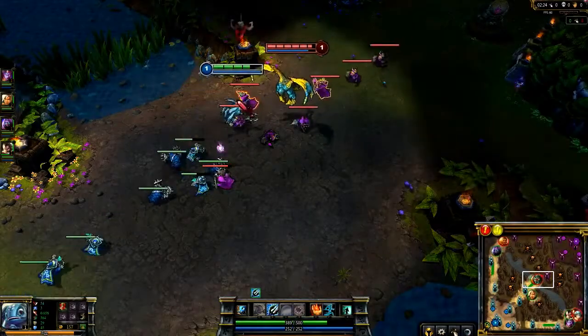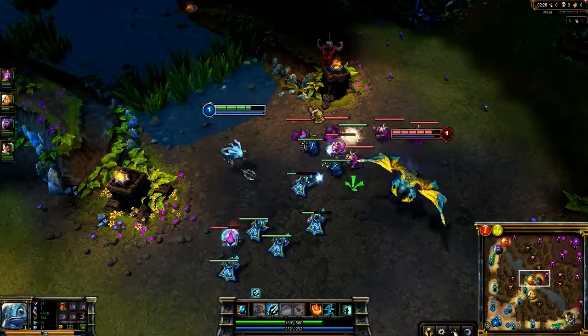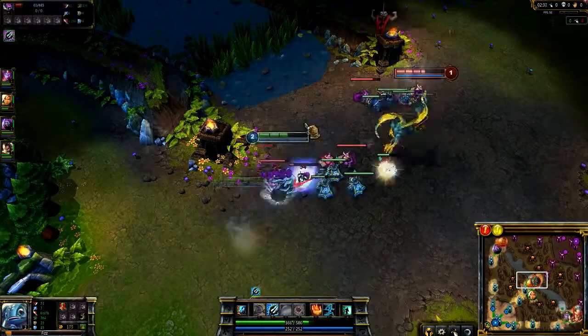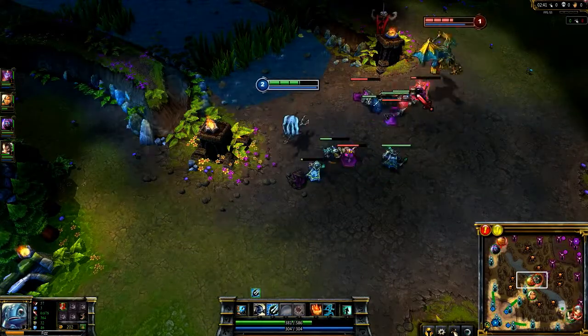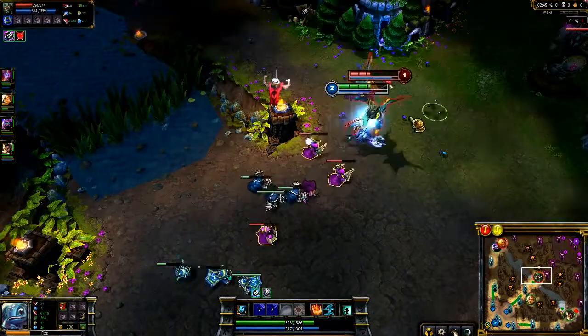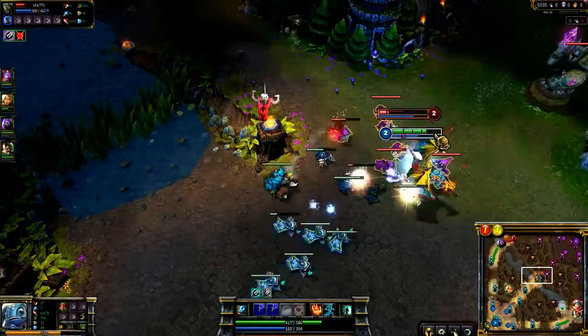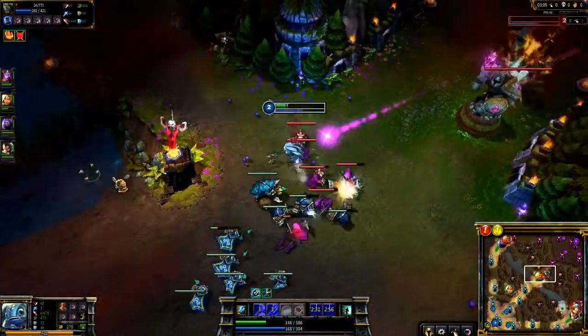Fizz's early laning is extremely powerful if you're willing to take risks. Walk up and poke your opponent with Seastone Trident. Nimble Fighter will make the minion counterattack bearable as you continue to whittle down your target. Upon hitting level 2, activate Seastone Trident and dive in again with Urchin Strike while landing more basic attacks. Push in for the kill when you can. In this case, I use Ghost to catch up to Galio after he flashes, killing him with Ignite.